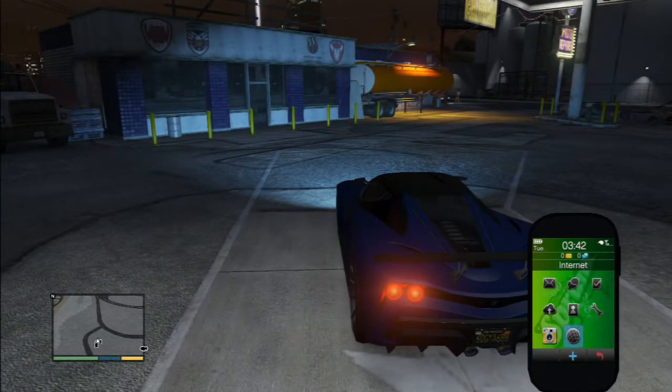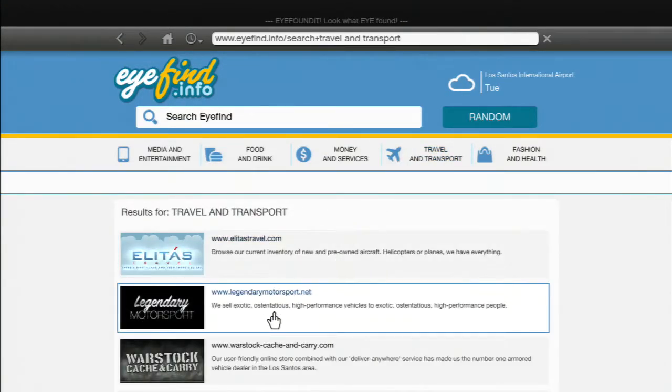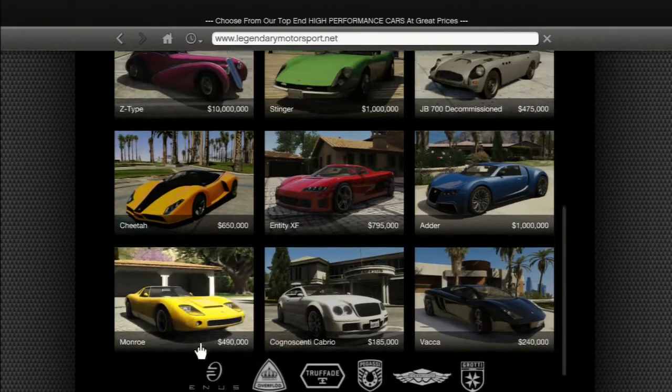To get the car online, go to the internet, travel and transport, and go to Legendary Motorsport. Online the top three cars should be up there — I think it should be the Jester, Turismo R, and Alpha. Online this is story mode, so it won't have all the cars on here.